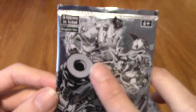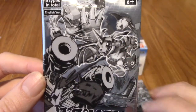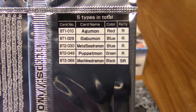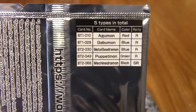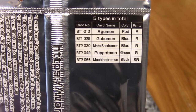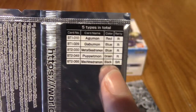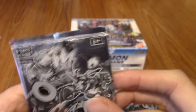There are five Dash Packs in total. We've got Agumon, Gabumon, and Machinedromon, along with some Baby Sunamon and stuff like that. On the back it says which cards are inside: Agumon, Gabumon, MetalSeadramon, Puppetmon, and Machinedromon. I'd really like to pull Machinedromon, obviously — partly because he's super rare as opposed to the others that are rare. Also because I love Machinedromon. There's a model kit coming out based on him, which is quite interesting — I'll probably be getting that.